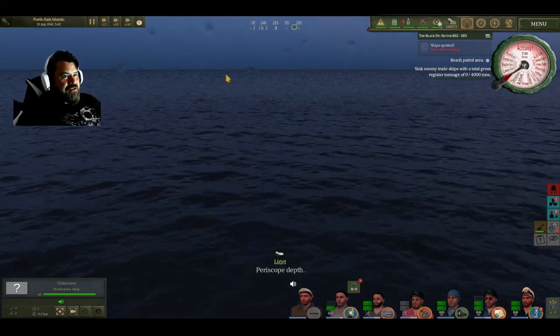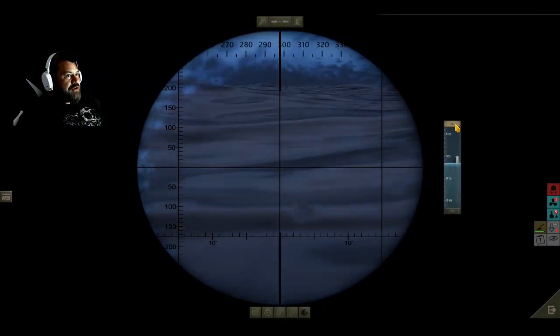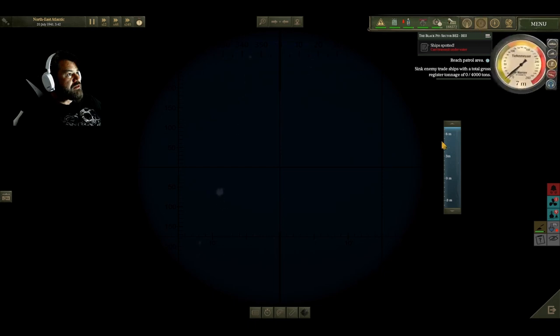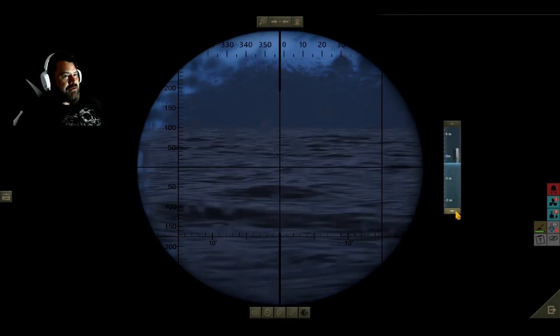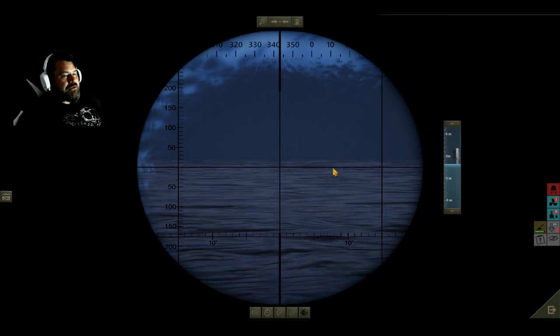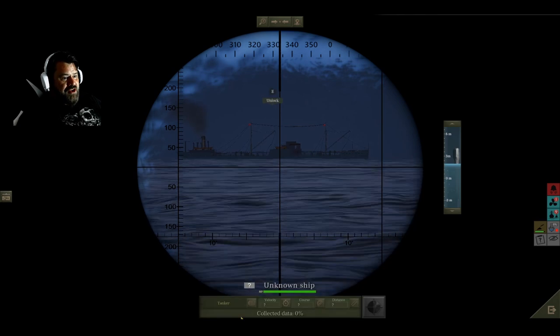There's the C3. The tanker should be right there - let's have a little look-see. We've got some choppy seas unfortunately, so this is going to be tough. We're still sliding up to depth. Let's keep moving with the waves - we don't want to poke this out too far and give ourselves away to our destroyer friend. The C3 is a big one, she is armed, very dangerous to the rear.